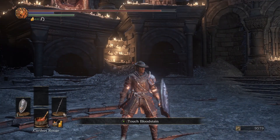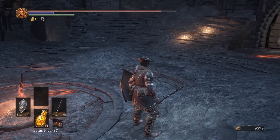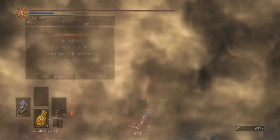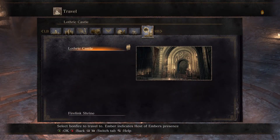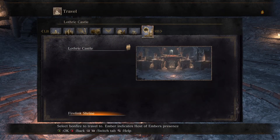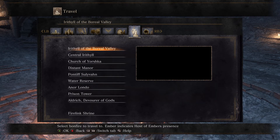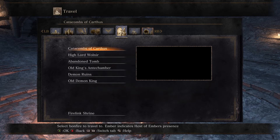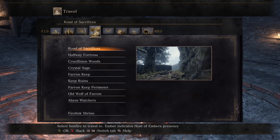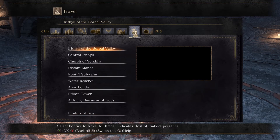Hello everyone, welcome to episode 14 of the Dark Souls New Guy walkthrough. Today we are going to be tackling the Consumed King's Garden and the Untended Graves — the Untended Graves being the later area past the Consumed King's Garden. They're both pretty small, so we're going to cover them both in this episode. It's only 37 minutes long, not the longest episode, but there's a lot to cover still.